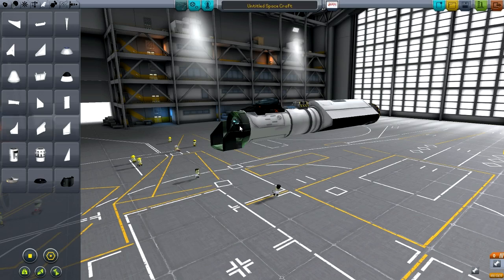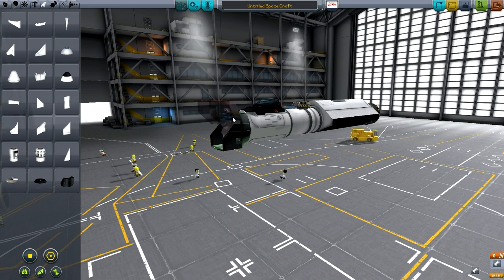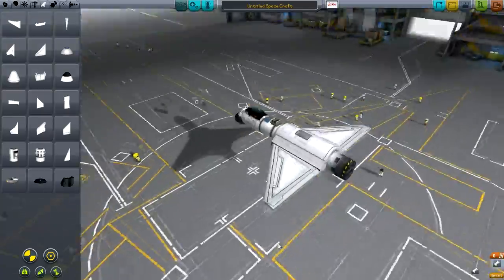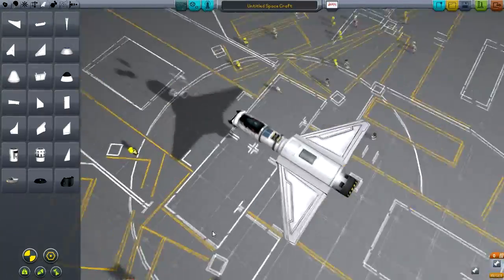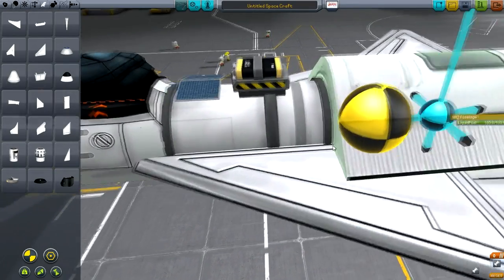So this is an interplanetary SSTO bomber - yes, you heard it, it's a bomber. What we're doing here is just making the design. As you could see just a couple seconds ago, we were placing a whole bunch of air intakes so that we can utilize the air intake mode of the Rapier engine.